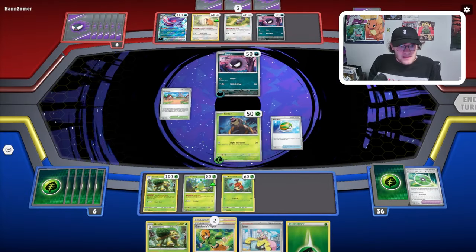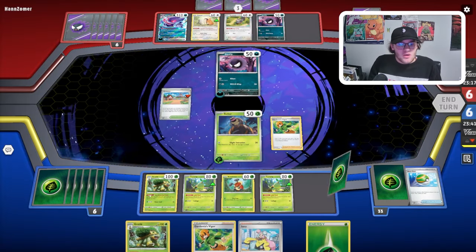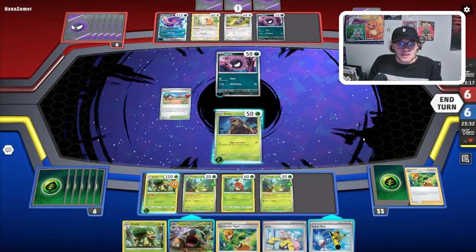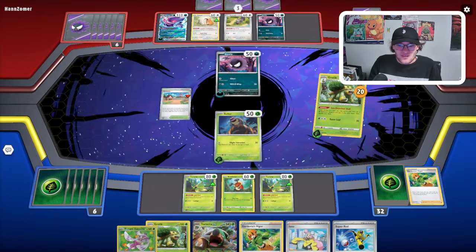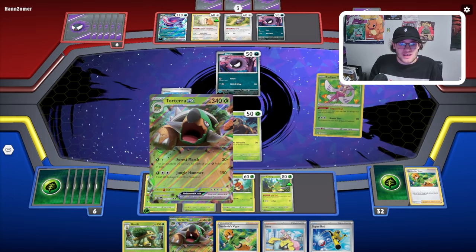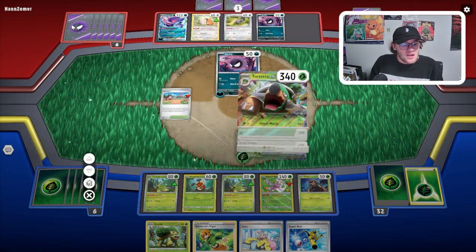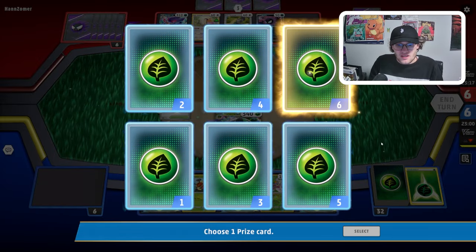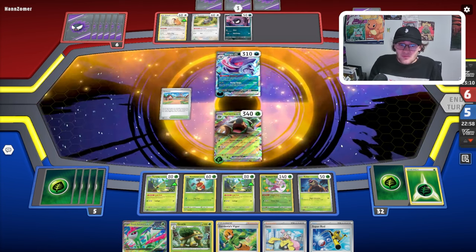We grab Kricketot and go Artisan for another Turtwig, then Gardenia's Vigor and attach a Grass energy to our Grottle, then go right into Torterra — very solid. Sun Drenched Shell lets us grab Radiant Serena and heal all that damage. This is kind of a busted turn. We can retreat into Torterra EX and swing 180 damage, which is a very good number. Like I was talking about earlier, Gengar is just three-shotting us, so we are looking absolutely stupendous. Our bench is looking really strong. We have Iono and Gardenia's Vigor, so I think we're looking really okay into this game.